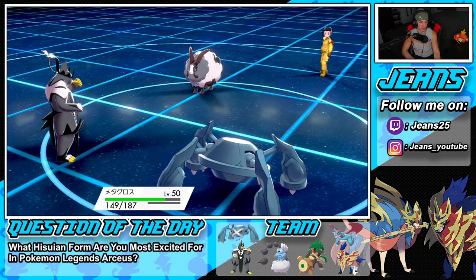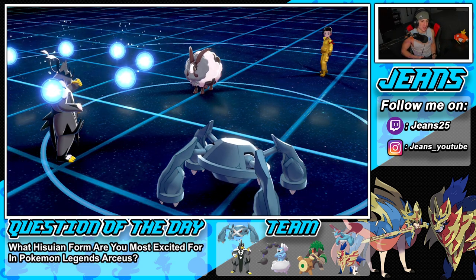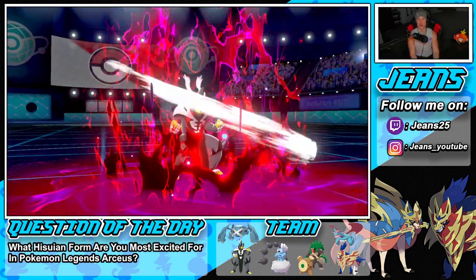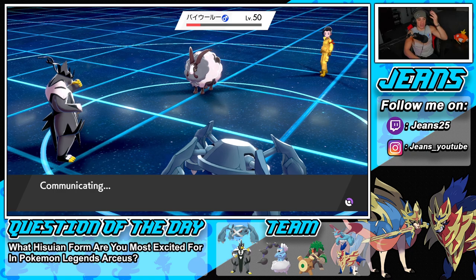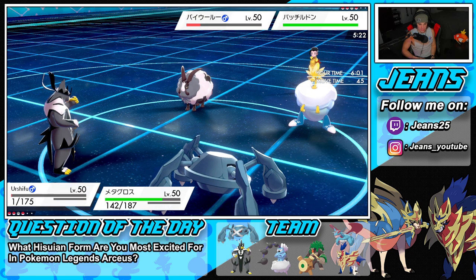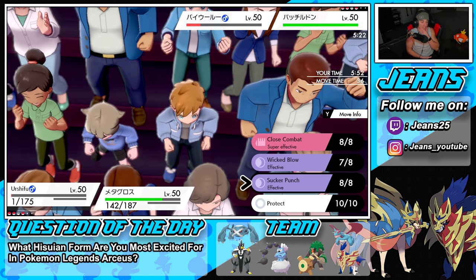Dubwool uses Body Press into Urshifu — totally fine, we have the Focus Sash. Wicked Blow should KO it since it's a guaranteed crit ignoring all those defense boosts. We do not get the KO! I hate this game. Do we think Bullet Punch and Sucker Punch together could KO? He brings out another Pokemon. I don't think doubling down can KO it, but we might as well try.